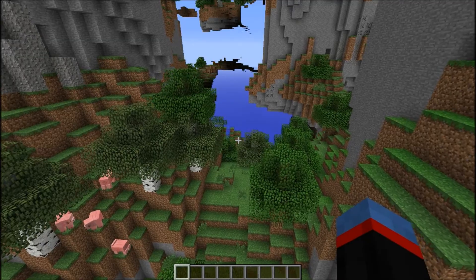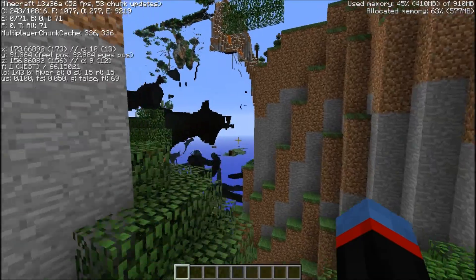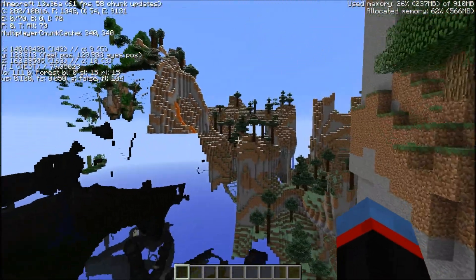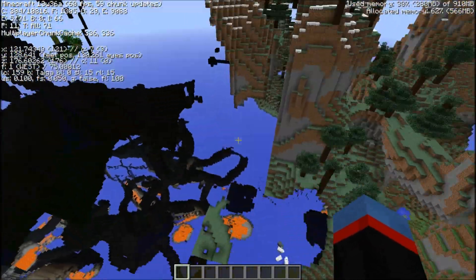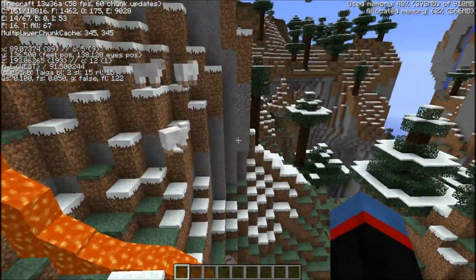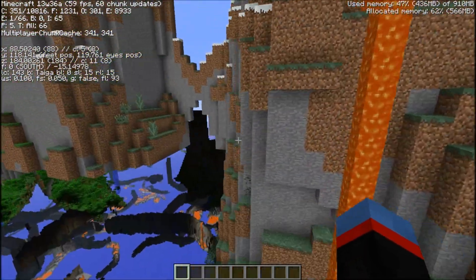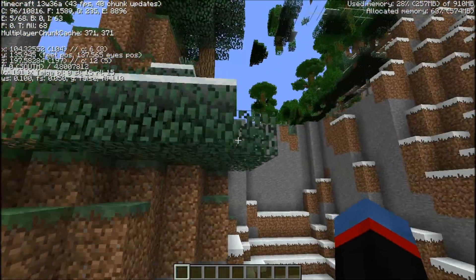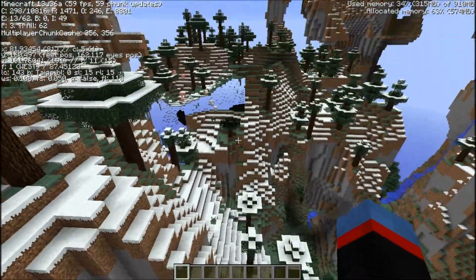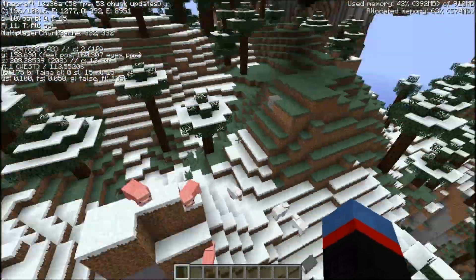Let's see what biome we're in here - forest. It's very nice looking. This is what we're looking for right here. In taiga biomes, at certain heights, you get snow on top of mountains. This is phenomenal. The snow on the mountains is really cool.